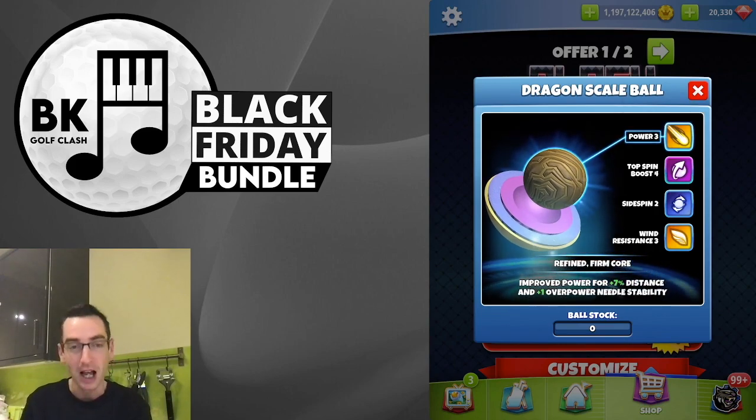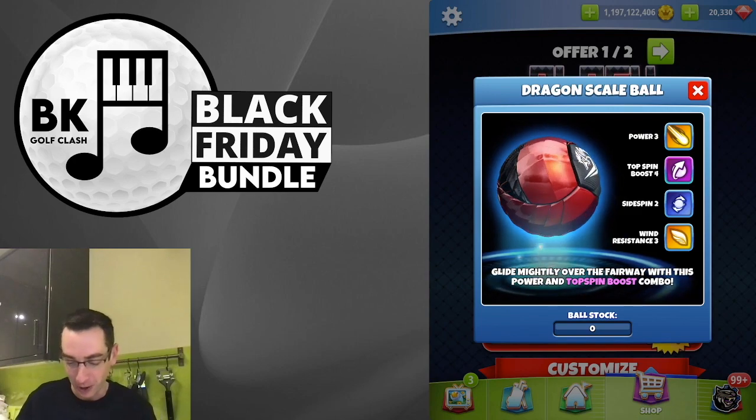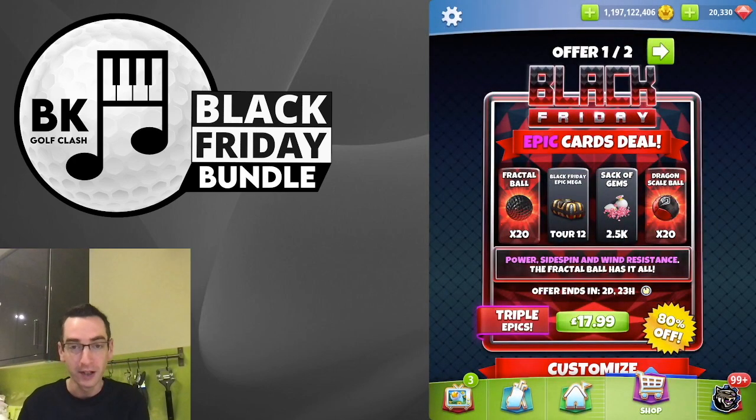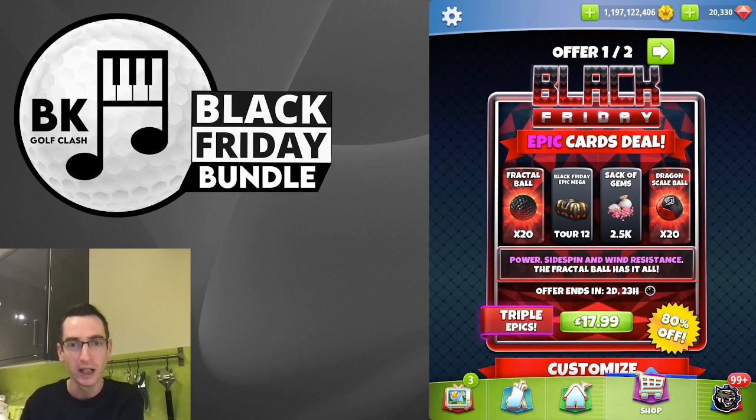A slight blot on the landscape — only plus one needle stability. So if you are wanting to send this one, it is going to give you a little bit of a shaky needle on your max overpower shots. Only one tier available. I do remember it was like this before in previous years, so I think they will add the other prize tiers later, but not confirmed yet.